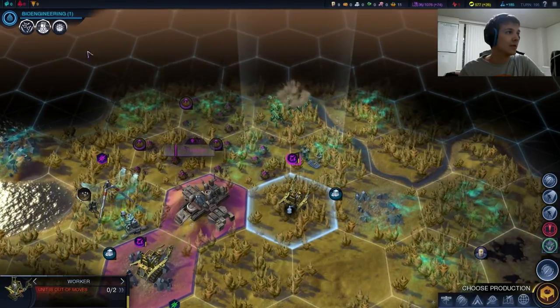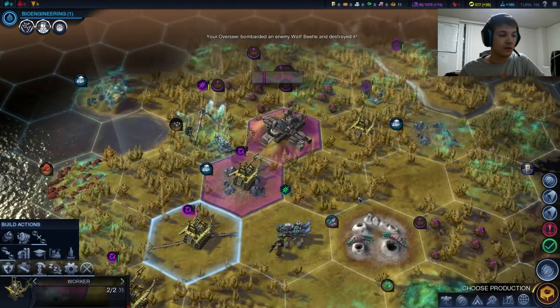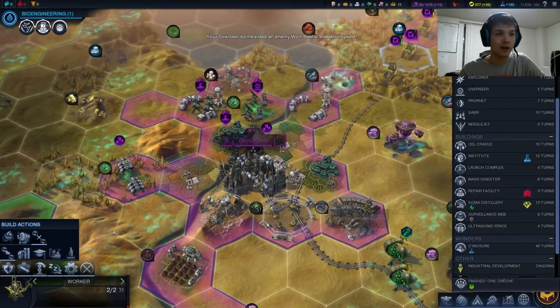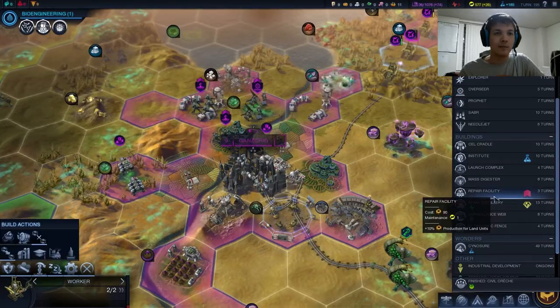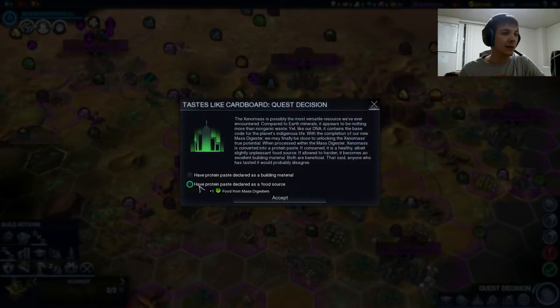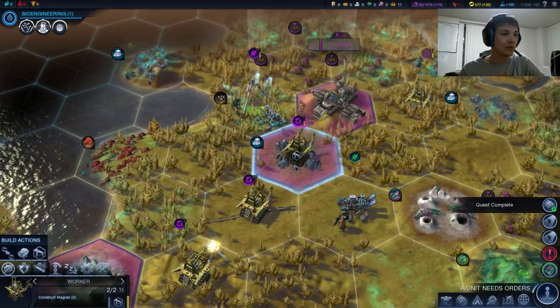In just one turn, we're going to have access to building the Xenomoleum and the Bioglass Furnace — it's going to be wonderful. We got our Civil Crush done in Gansarig and we are finally growing once again there. We can now do pretty much anything we want here — I think we're going to go ahead and get another repair facility, probably militarize a little bit. We could build sabers very shortly. Do we want food from Master Gestures or production? I'm thinking production. No terrible downside to that. We have the growth in check. And we finished our Magrail here.